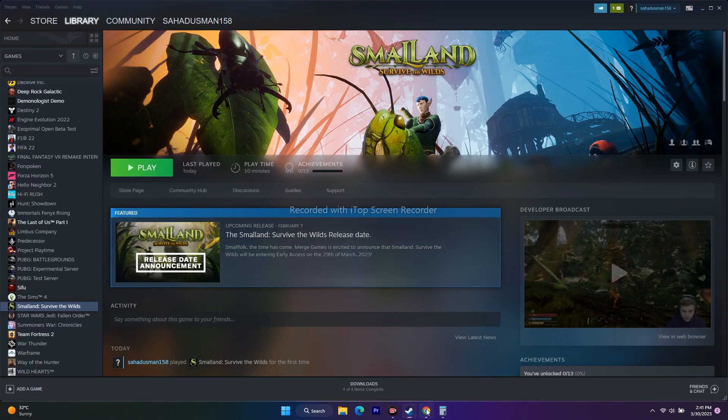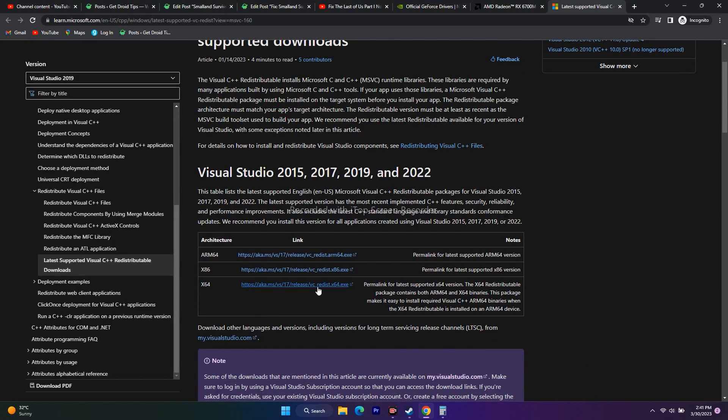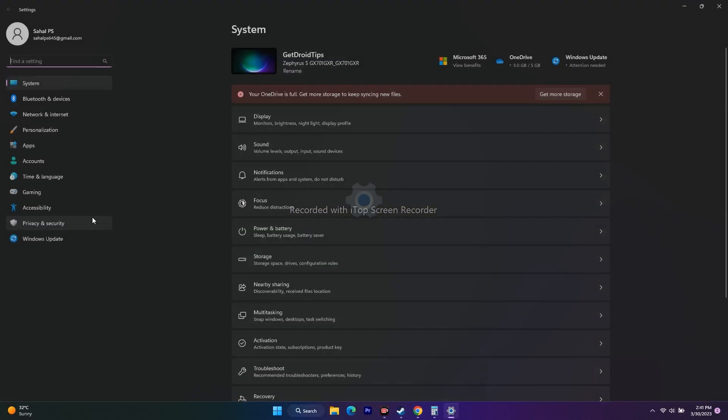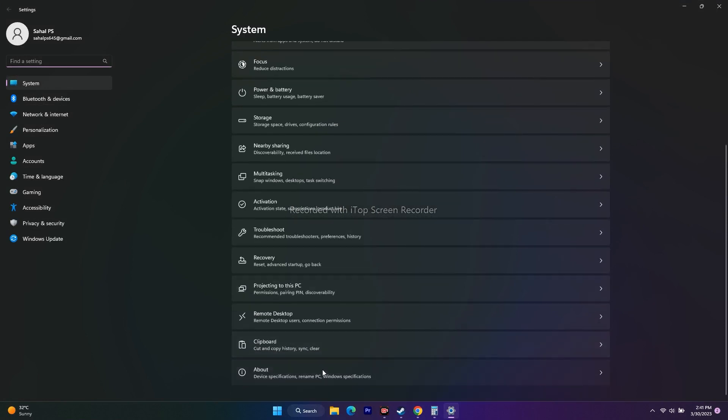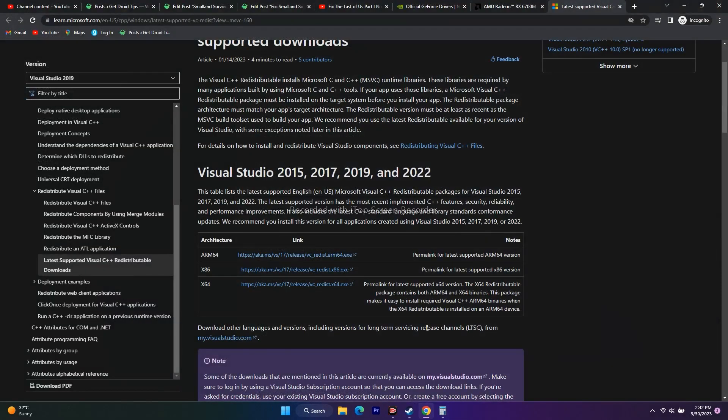The next step is to install Microsoft Visual C++. A link will be provided in the description. Download the appropriate version based on your system type — to check, go to Settings > System > About, where you can confirm your operating system is 64-bit. Download and install it, do a restart, then try to play the game.